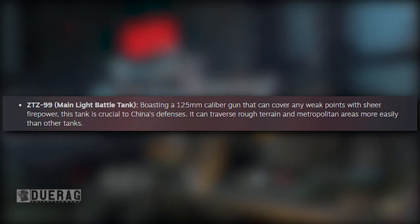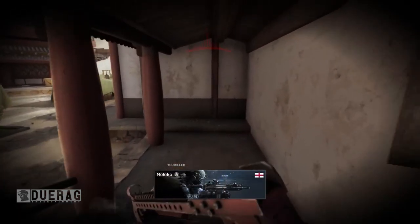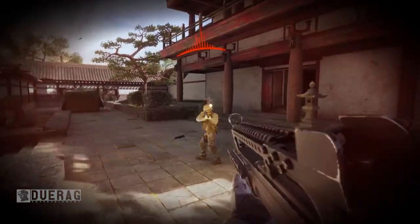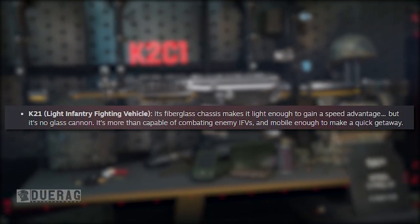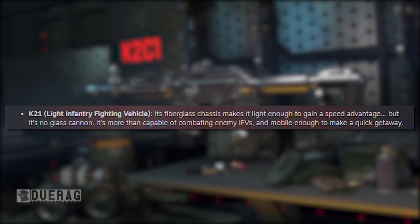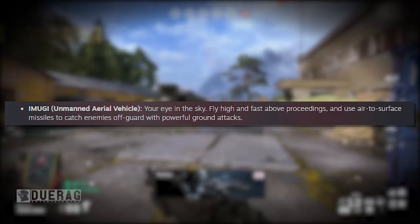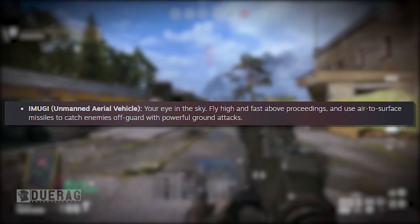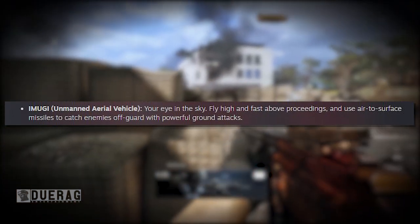There's new call-in ordinance: the ZTZ-99 main battle tank, boasting a 125mm caliber gun that can cover weak points with sheer firepower. It can traverse rough terrain and metropolitan areas more easily than other tanks. Next is the K-21 Light Infantry Fighting Vehicle — its fiberglass chassis makes it light and fast, capable of combating enemy IFVs. There's also the Imugi Unarmored Aerial Vehicle — fly high and fast, using air-to-surface missiles to catch enemies off guard with powerful ground attacks.